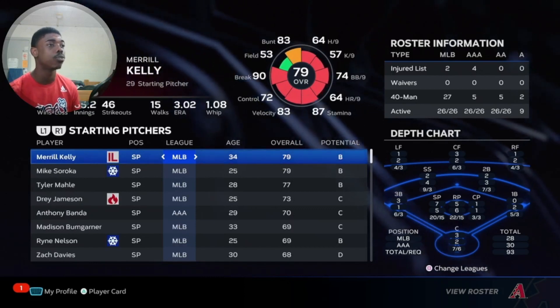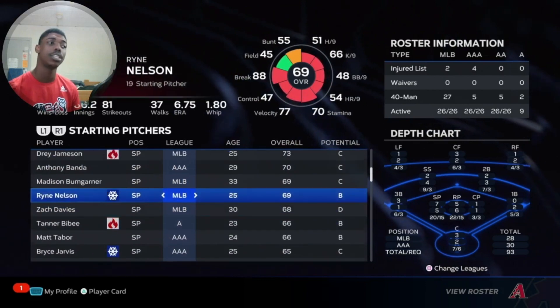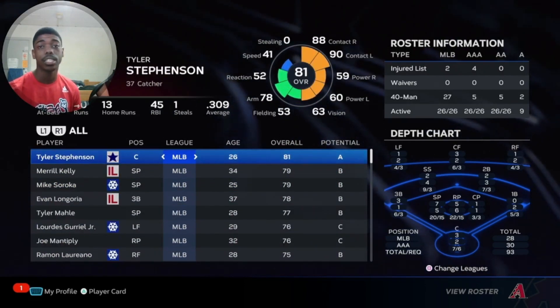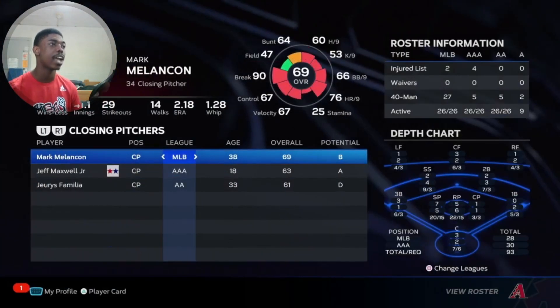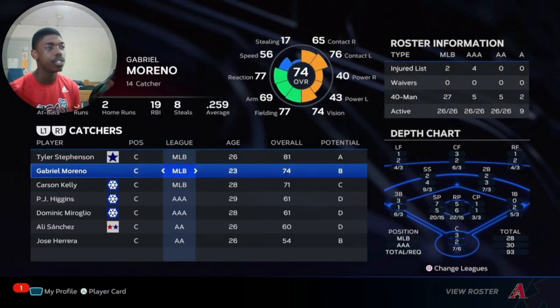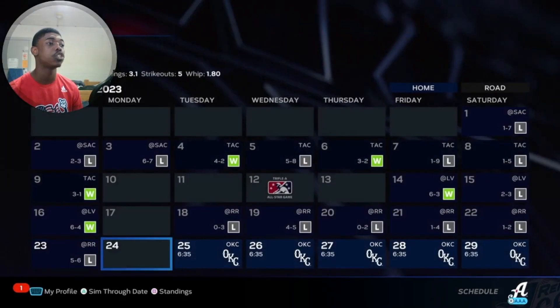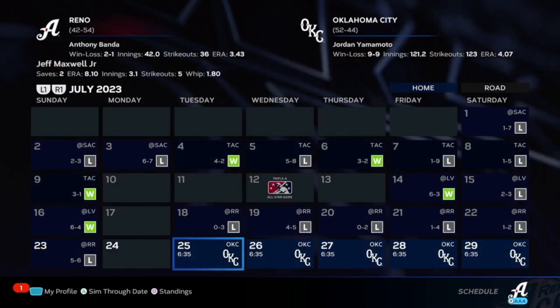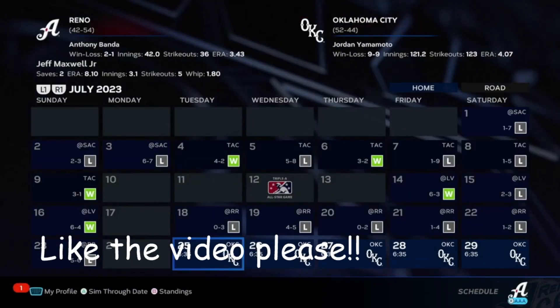We need to still get to Silver Archetype. Looking at our starting pitchers, you guys can clearly tell somebody's not here that should be — Zach Gallin — because we ended up trading him for Tyler Stevenson, so we have a catcher when we go to the majors, even though we were developing one in Gabriel Marano. We're on a team like Reno that is currently 42 and 54, so we want to be better.